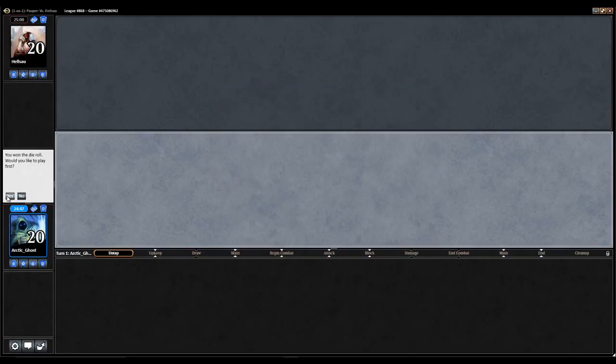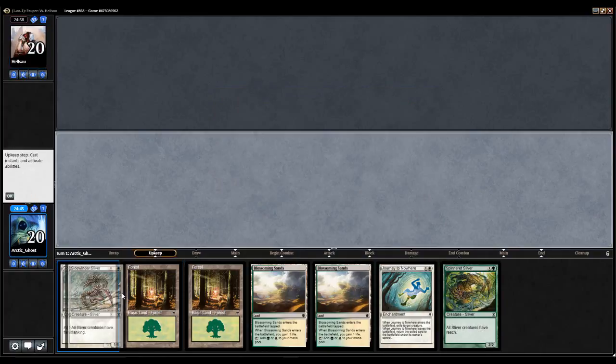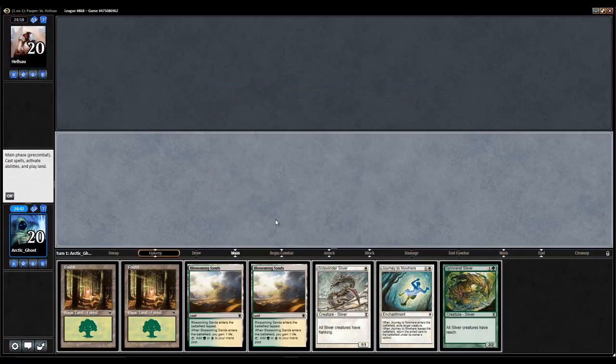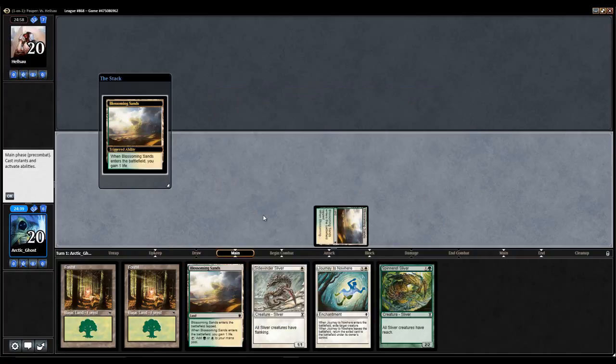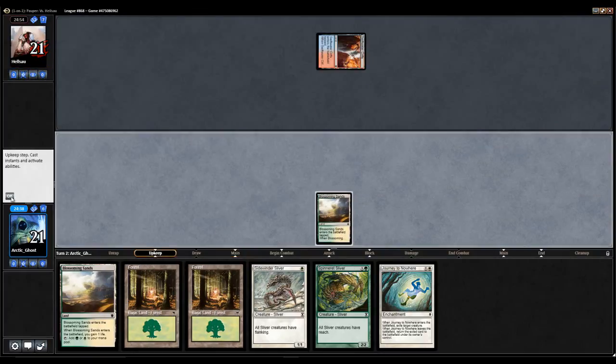Alright, so here we are for another match with Green-White Slivers. Gotta keep this hand. Don't have a one-drop, unfortunately — by that I mean I can't cast it on turn one — but I still think this hand is okay. Next turn we're probably gonna go Spinnerette Sliver rather than just Blossoming Sands.